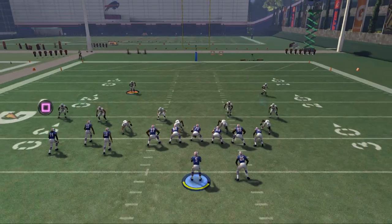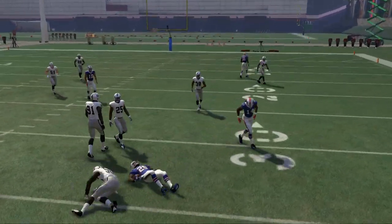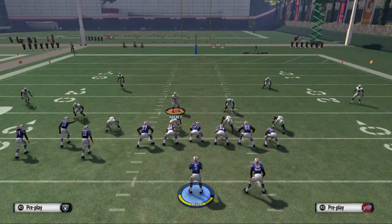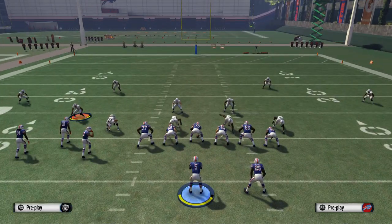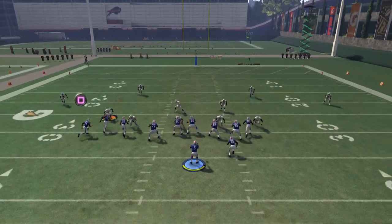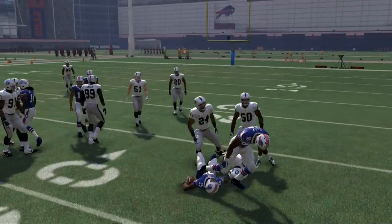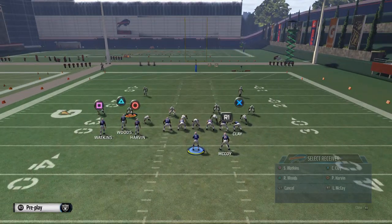The cool part about this running back route is that it releases kind of like a flat. So if they're in zone and set up a blitz off the left — because we're going to be working the wide trips formation we talked about yesterday — this quick check to the back is going to get him in open field. So you can do that if you want to save some time with your hot routing.